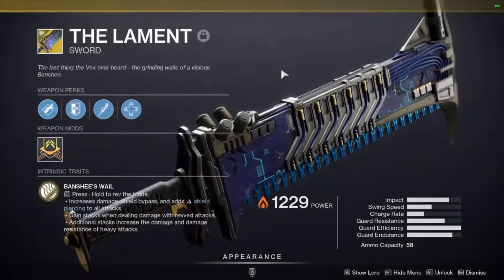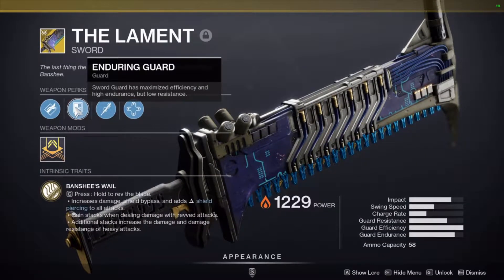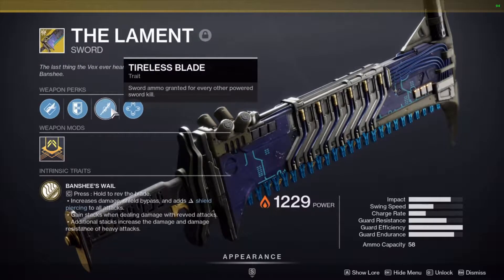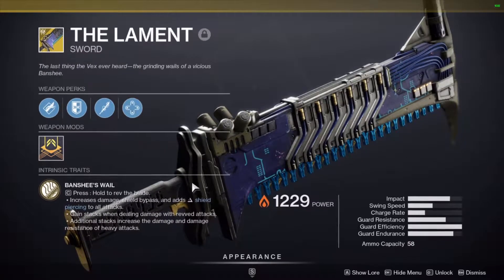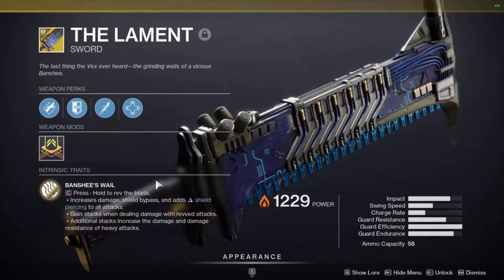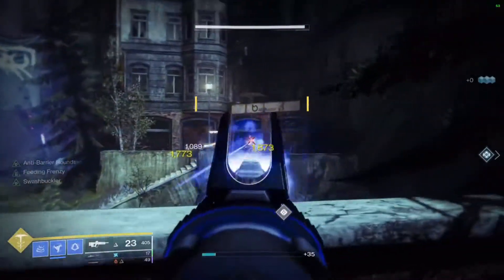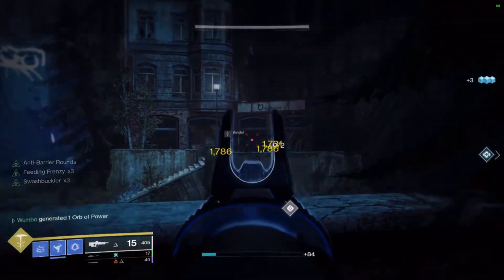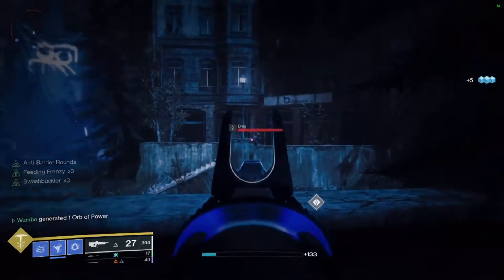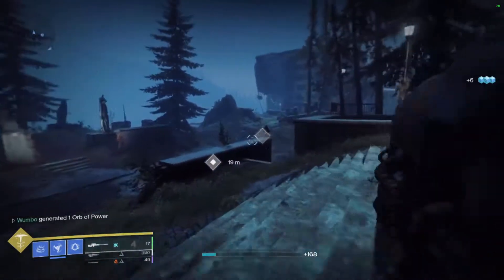So to start off, we have Jagged Edge, Enduring Guard, Tireless Blade, and Revved Consumption. The intrinsic trait is Banshee's Whale. You rev the blade, which increases damage and can break shields on champions. You gain stacks when dealing damage with the sword revved, and additional stacks increase the damage and damage resistance of heavy attacks. Revved Consumption is the weapon-specific trait — damaging a combatant heals the wielder.